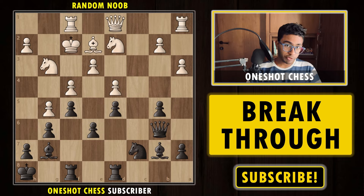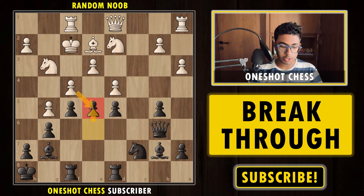But if you found the move e5, which is a very strong move — congratulations and kudos to you. After e5, this move isn't obvious because there are two pawns guarding the e5 square, so it looks like playing e5 is simply a blunder. But after e5, if you look closely, we are trying to open up the position and make the opponent's king weak.